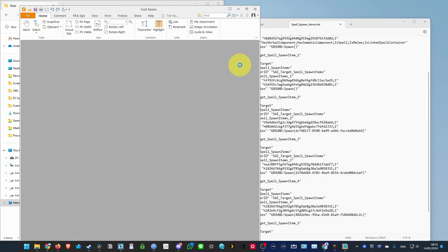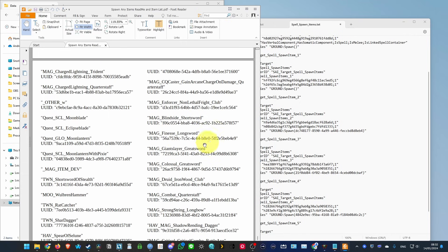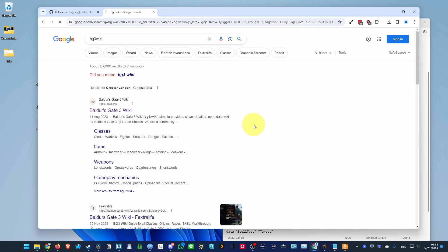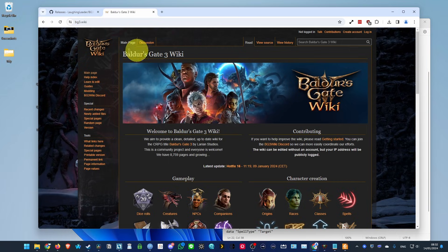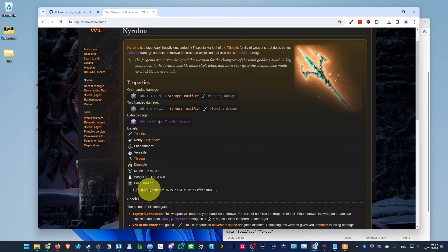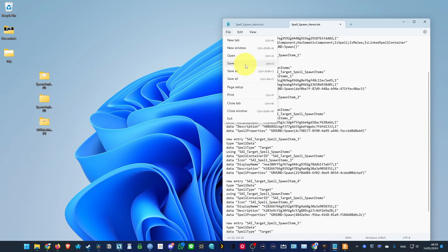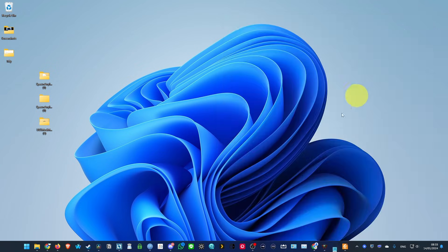You can use the handy PDF which lists every item in the game, though it uses in-game names. To find any UUID, go to the Baldur's Gate 3 wiki — BG3 wiki — and type in the name of any item. Scroll down, click on UUID, and copy the code. Then replace the code in spell spawn item 1 by pasting it within the brackets. You can apply this to every single item in the game. Once you're done, close the file.